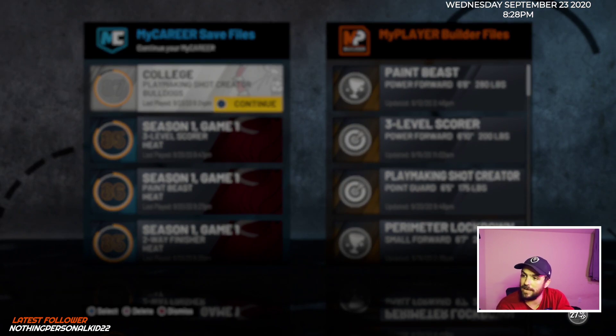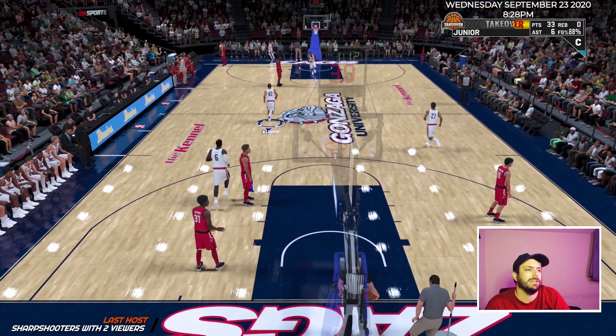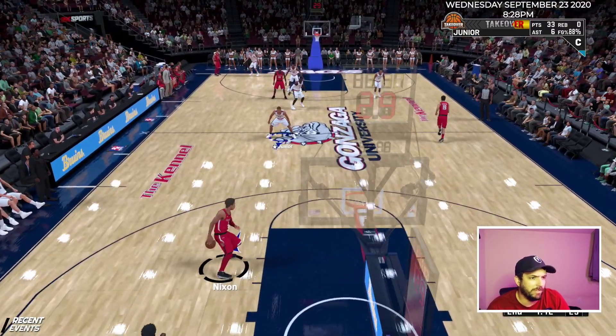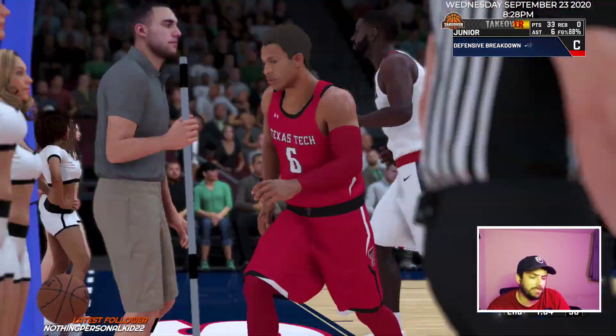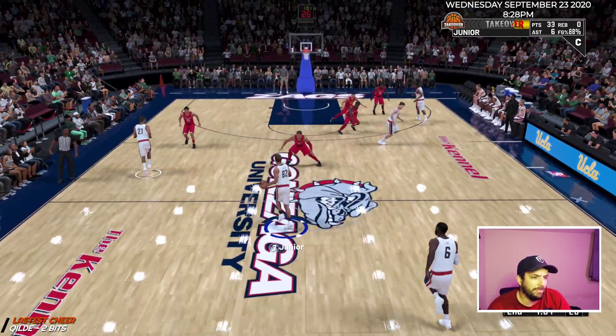I wish there was a way to do this in the NBA so you could play in the Park and still do this, but once you're ready to play in the Park you just gotta call it. Do as much as you can. I'm up to 15 of my 19 shooting badges — I think I got 19 shooting, 21 playmaking, and about 10 defense. I put a lot of points into defense; I want to have good defense with this guy. I'm gonna do this tonight until the glitch ends, then go to the Park with all my shooting badges and Quick First Step maxed out.